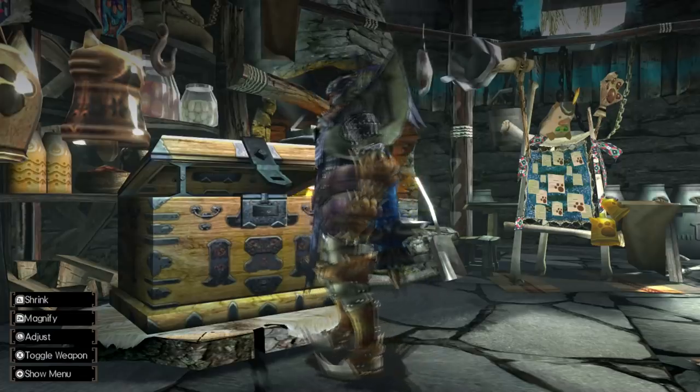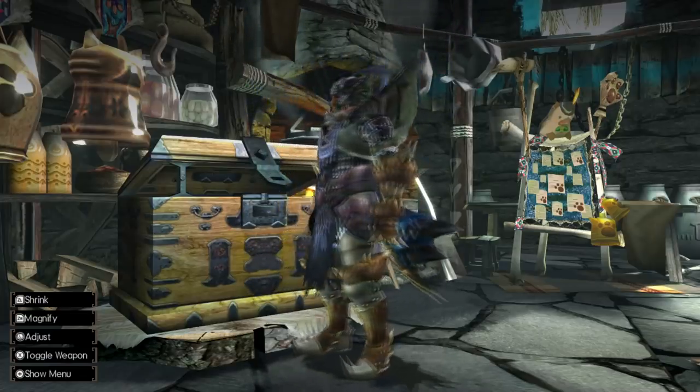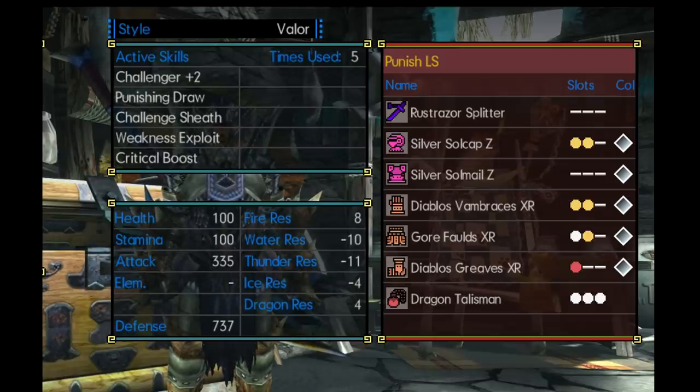I'm going to stick with the name Hammersword since it sounds a little bit better, at least in my opinion. For armor pieces, you're going to need the Silver Rathalos Gunner Cap Z, Silver Rathalos Chest, Diablos XR Arms and Legs, and the Gormagala Waist XR version.